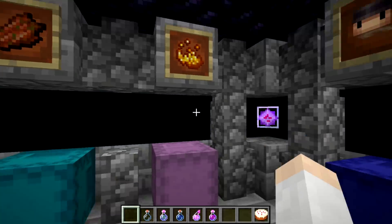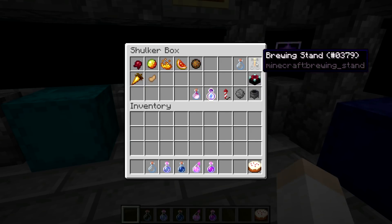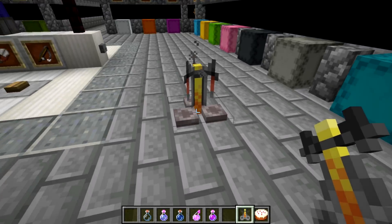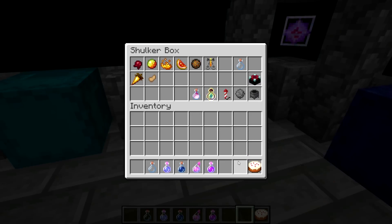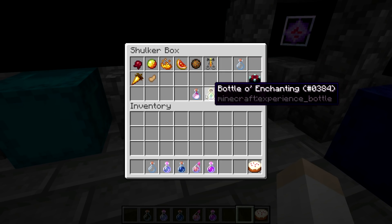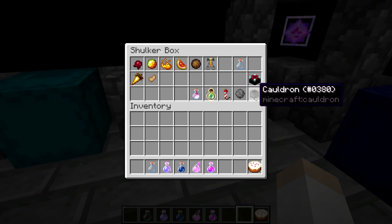We've got nether stuff and alchemy stuff. As I said before, the brewing stand is definitely top-notch. Really, really nice. Most of the other stuff here is pretty decent — the fireworks included. The cauldron has a nice little item now as well.